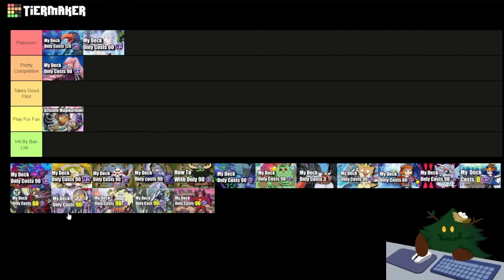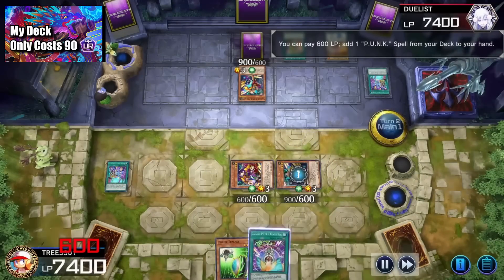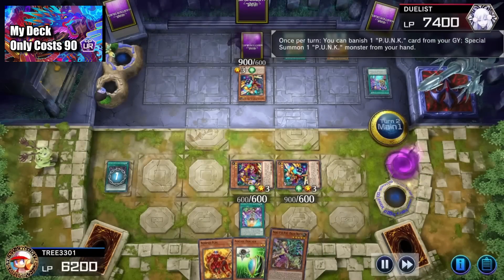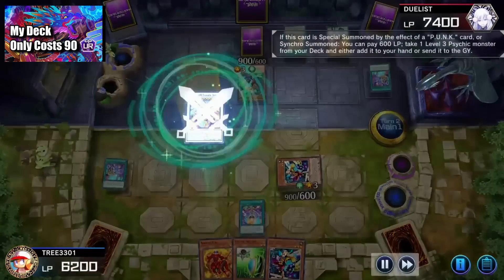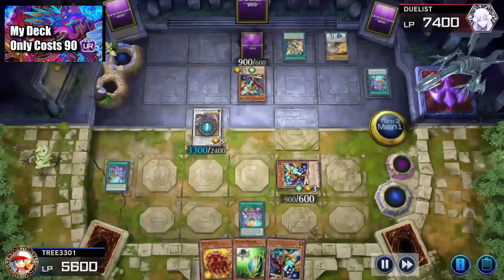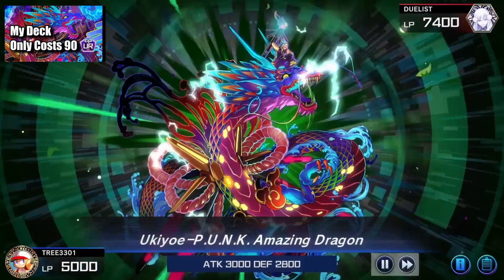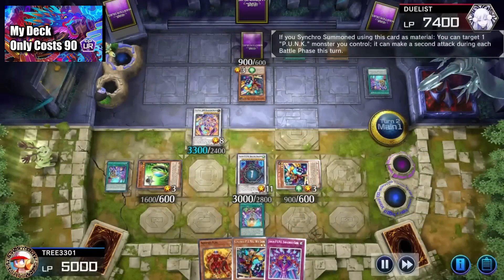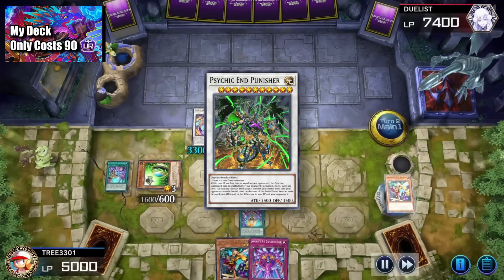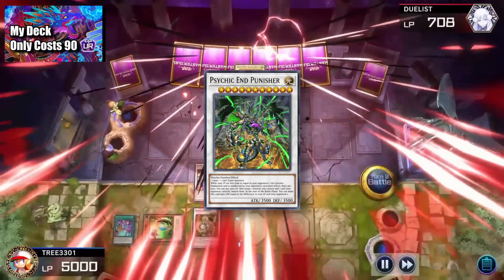Moving on to Punks now. Punks I believe are Pretty Competitive. The Punk cards damage your own life points to activate powerful effects to synchro summon into big boss monsters, on both your turn and the opponent's turn. A downside to the budget version is that it's not very consistent because it's lacking some of the more expensive Punk cards, but it's easily solvable with more investment into the deck. I highly recommend adding the boss monster Psychic End Punisher because this monster makes it so when you take damage, it actually is a positive effect, making Psychic End Punisher so much more difficult for your opponent to deal with.